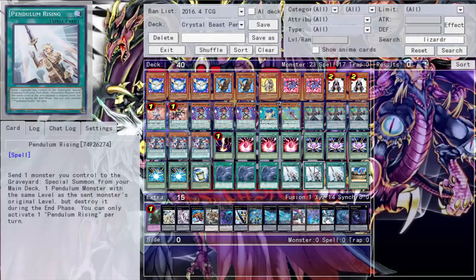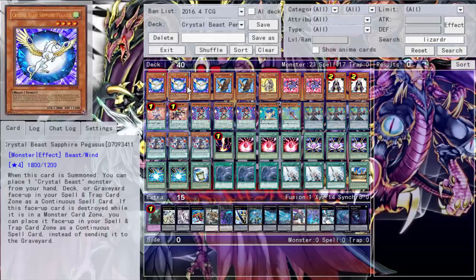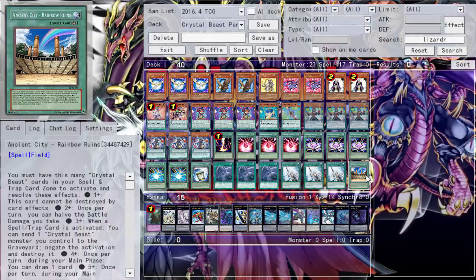Three Pendulum Rising to up consistency and enable pendulum plays — it's so good. We have some level four monsters, and even if I draw multiple I can set it and pop it with Sorcerer. You can summon Sapphire Pegasus to put a crystal beast in the zone, then play Rising to send that crystal beast, summon Sorcerer, Sorcerer pops itself and the monster in the spell and trap zone for a double search. One Ancient City Rainbow Ruins — it's pretty decent, a great field spell for crystal beasts, and it'll sit there generating pluses as long as you have crystal beasts in your spell and trap zone.